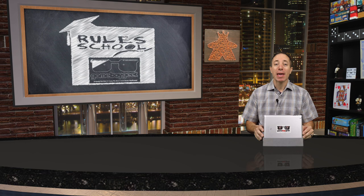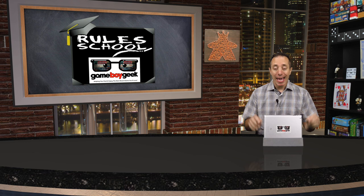Raekholt is a worker placement game for one to four players, plays in 30 to 60 minutes, is for ages 12 and up, and published by Renegade Game Studios. Today we'll be doing a rule school where I'll teach you how to set up and play the game so that you don't have to read the rulebook yourself. I've placed timestamps in the description in case you want to jump to a specific section. Without further ado, let's get started.